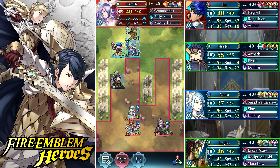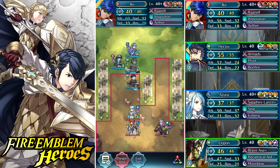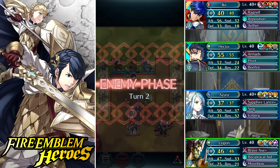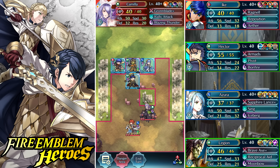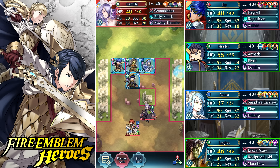It's probably going to have to be Nino, but I've had really awful luck summoning her — I've summoned her maybe 20 times but not one has had the ideal IVs. The best Nino I ever summoned was plus res minus defense, which is actually pretty good since the res boon gives plus four instead of the usual plus three. But like most people I kind of want plus speed or plus attack instead.